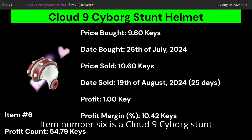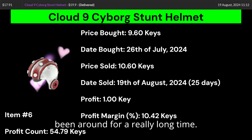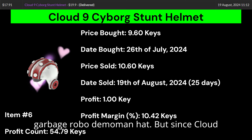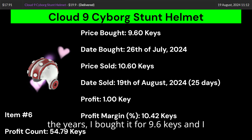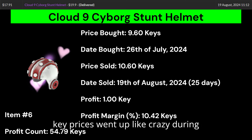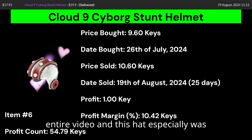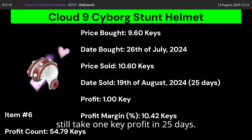Item number 6 is a Cloud9 Cyborg Stunt Helmet. Cloud9 is a great effect that has been around for a really long time. However, the Cyborg Stunt Helmet is a garbage robo-demoman hat. Since Cloud9 has gained popularity and price over the years, I bought it for 9.6 keys and was confident it could get $19.99 since every other Cloud9 hat is more expensive. The only problem was that key prices went up like crazy during August, slashing my profit margin by up to 10%. I'll still take one key profit in 25 days.